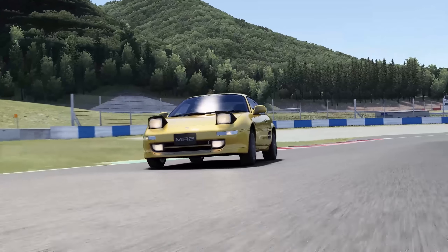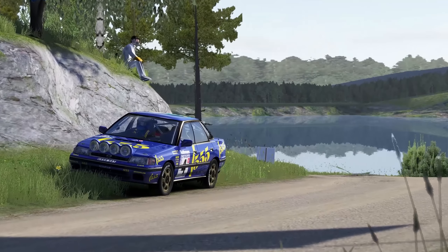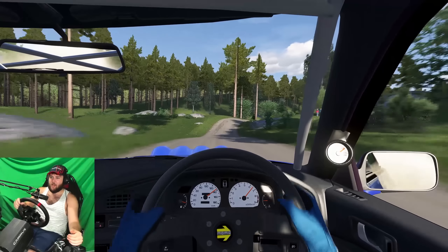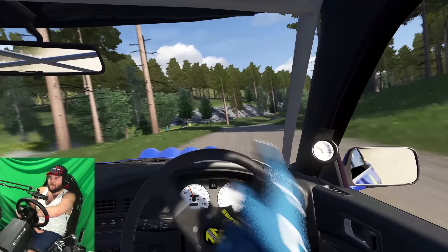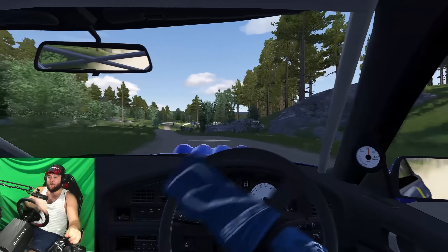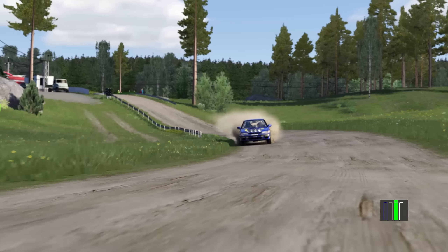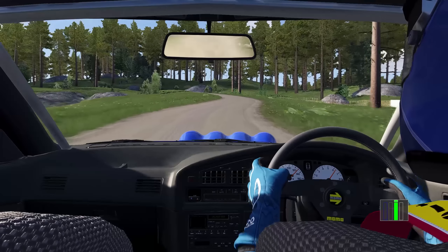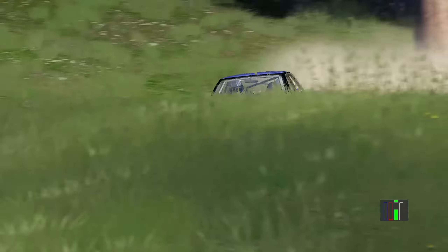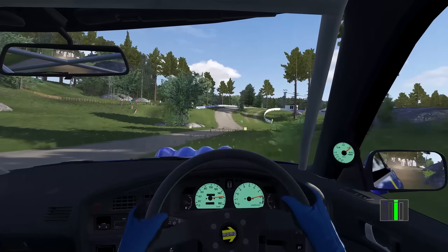Now we've discovered what snap oversteer is and how to prevent it, let's see how we can use it to our advantage. Like all great driving techniques, this one was birthed in rally. Steering isn't as effective on gravel as it is on tarmac because the loose surface makes it incredibly hard for the tires to find grip to redirect the car — the result is more often than not massive understeer. So what did rally drivers do to combat this? They started steering the cars using the pedals. Sure, they still turn the steering wheel, but that steering action is just to coax the car into the turn, whilst the bulk of the redirection is done with the throttle and brake.